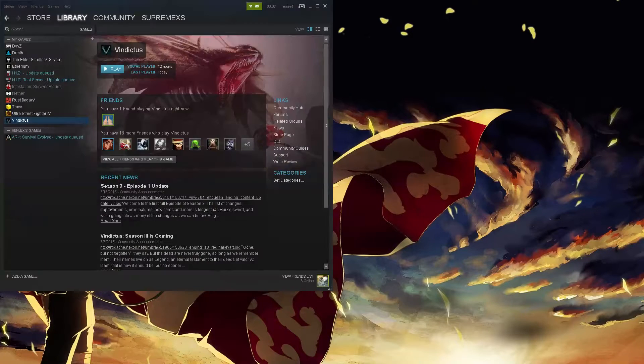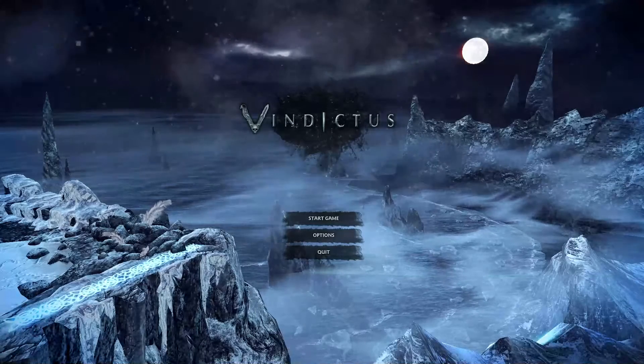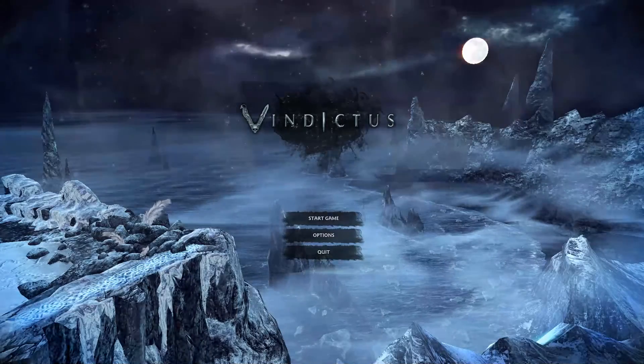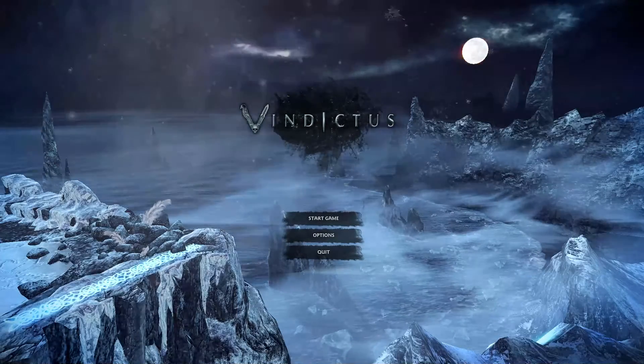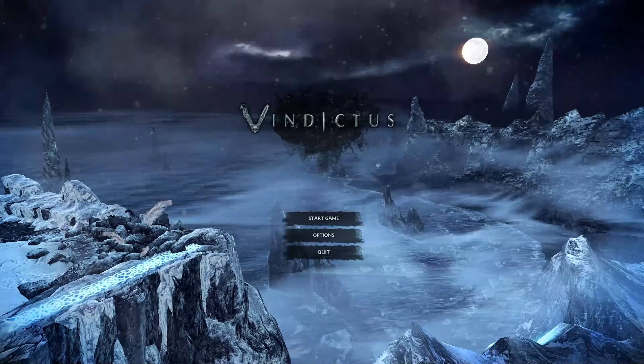Once you finish downloading or opening Steam, click to download and play Vindictus. Once you finish downloading Vindictus, play it so you get to the main screen. You don't have to actually play the game — you just need to be at that screen.